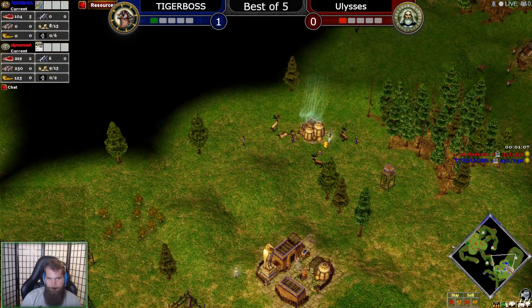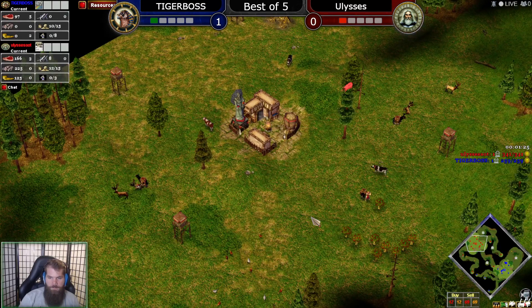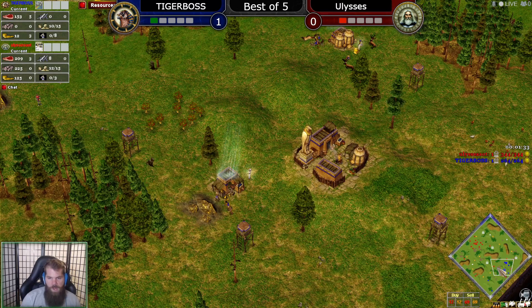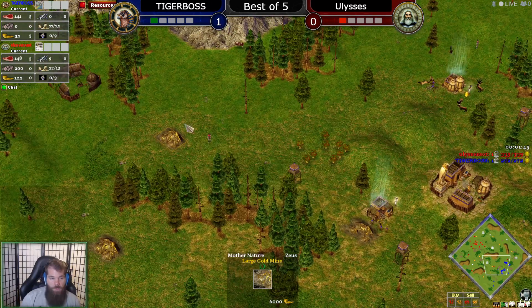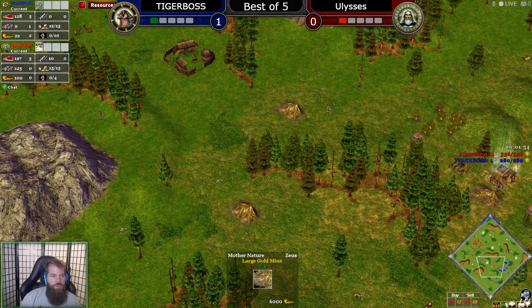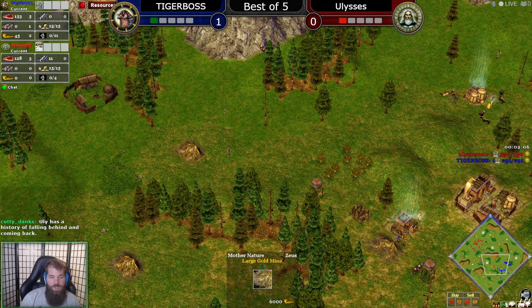I played a couple games with Tiger Boss as Raw — he does have a nice macro with Raw. However, Oranos goes very well into Raw as we all know, so I think it favors Uly. There's never really safe gold in 1v1s anyway. Speaking of safe gold, there's a decent option right in front of Ulysses. There's a TC, another gold mine, and a third gold mine over there — a pretty crucial area of the map. Tiger Boss could maybe drop a Migdol around here to help secure that gold mine.